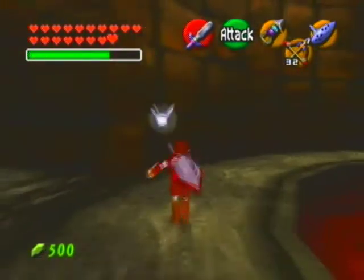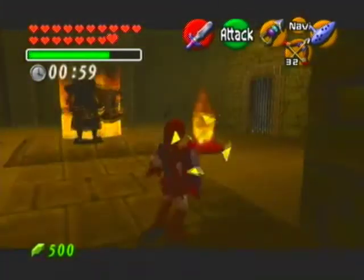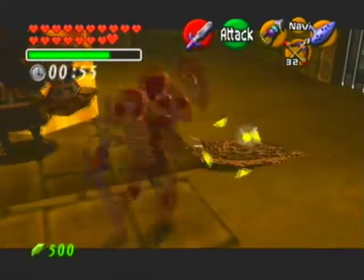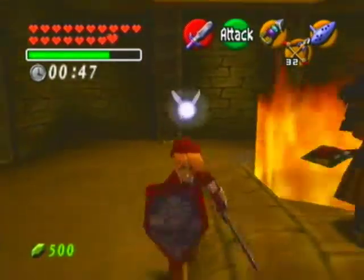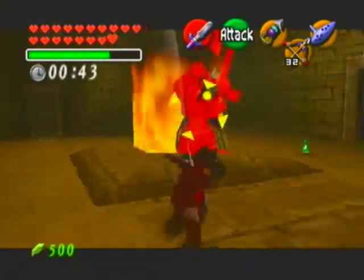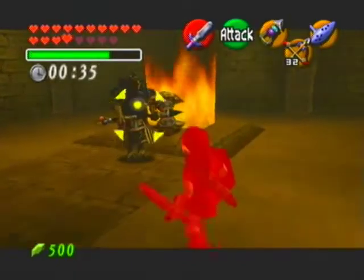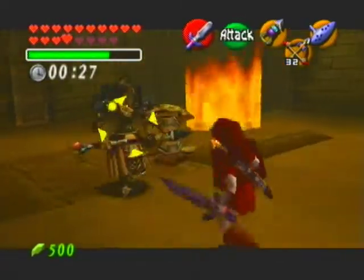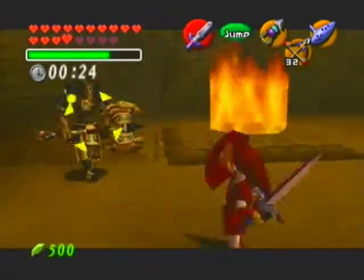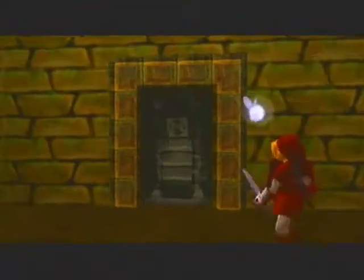Not another time challenge - defeat all the enemies in a limited time. What I was doing is taking out this guy and then this other guy, and then taking out your aggression on the Iron Knuckle, hopefully in a short amount of time. Gotta remember he's gonna always do that sweep, so let's just poke. Now we got that armor knocked off. And you're dead - so that takes care of his ass. Good job Link, you solved your troubles.